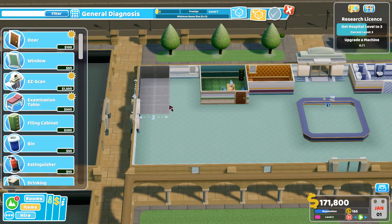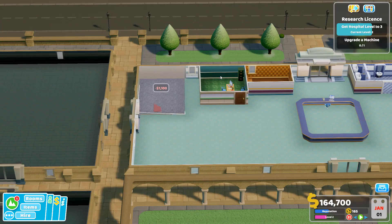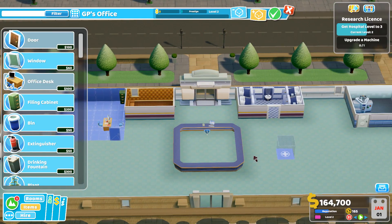Here's the point where I realize I've got that extra space, so why not have a three by four instead of a three by three and use that extra space. Then I'll take this GP office and expand it out to make it a four by four. That way it'll be easier to get the prestige up on it and level it up. But notice, even though it's a four by four — this may look a little funky — this is where I go with form follows function.